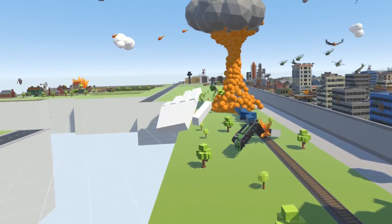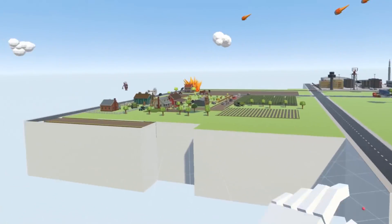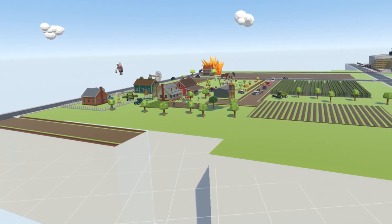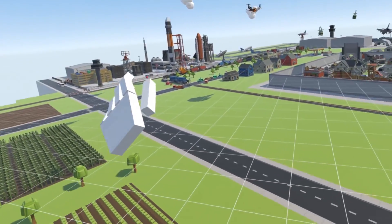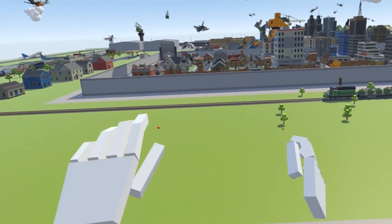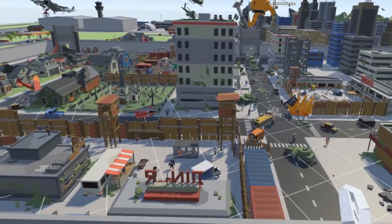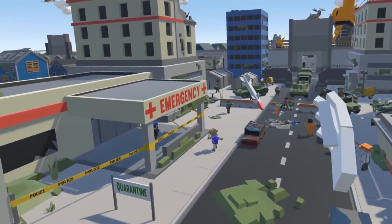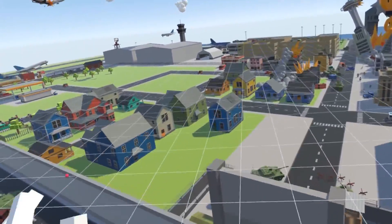Way over here on this side of the map, we had a nuclear explosion go off. We have a farm with meteorites crashing down on it. We had our space center, the airport's over here, and this is a little zombie apocalypse area which we've walled off with all the little details in here. That's kind of the areas that we've done.